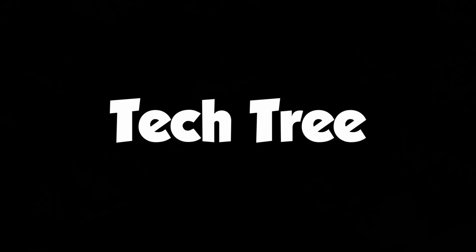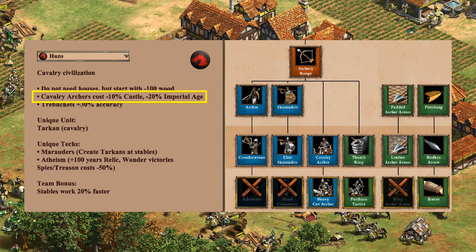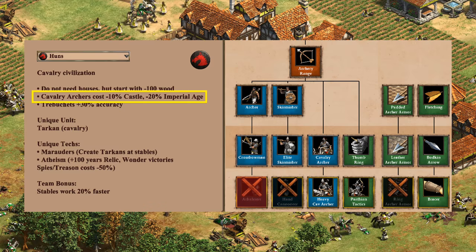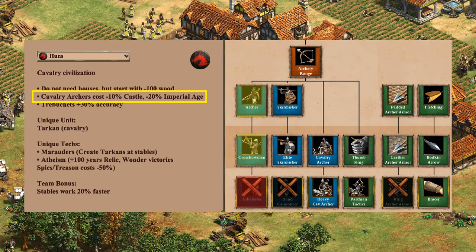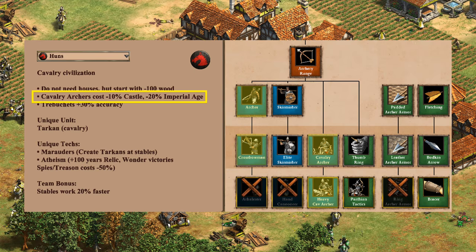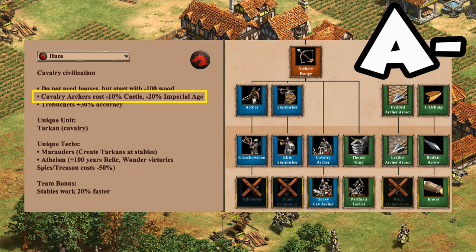Looking at their tech tree starting with archers: in the early and mid game you have everything available, though notice the missing final armor upgrade, lack of Arbalest, and Hand Cannoneer. The crossbow line might seem like a bad idea because it can't be upgraded in imperial, but archers into crossbows is actually a good strategy for Huns. You do want to transition to cavalry archers during castle age as your primary ranged support unit. The lack of an armor upgrade isn't ideal, but with Parthian Tactics and the cavalry archer discount, Huns end up with at least one good ranged option at every stage of the game.